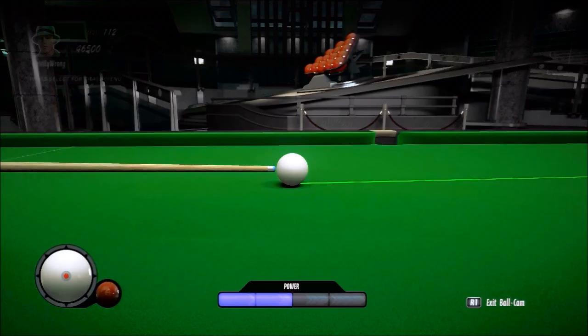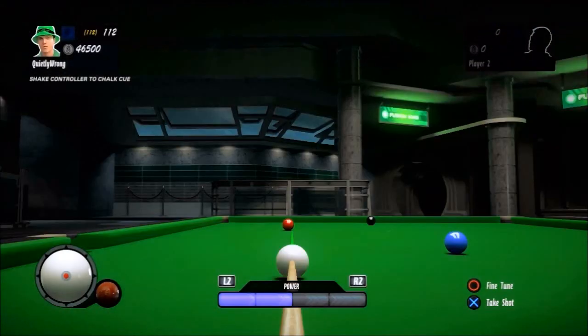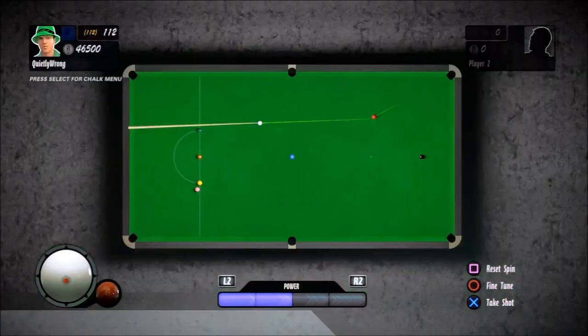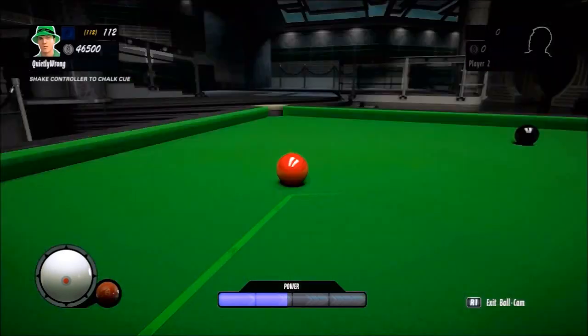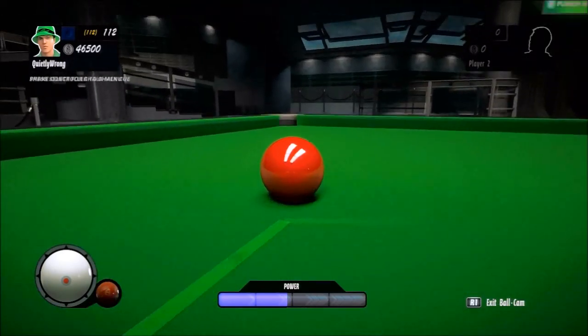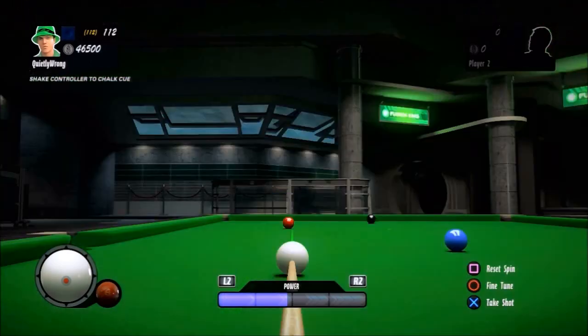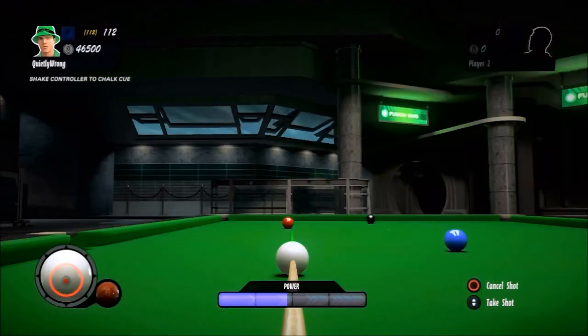Finally on the last red, just using the overhead view to check the basic angle, and using the ball cam view to determine that I'm not quite lined up. Adjust things a little more, line up with the pocket, zoom in, and then go into the overhead view. I can immediately see it's not going straight — adjust again. That's more like it.